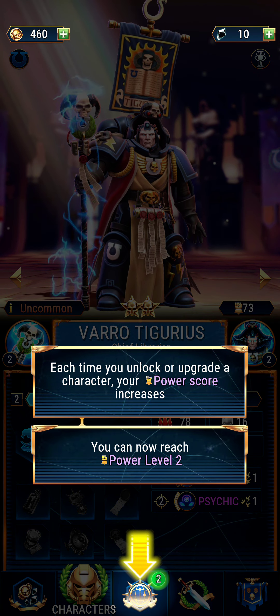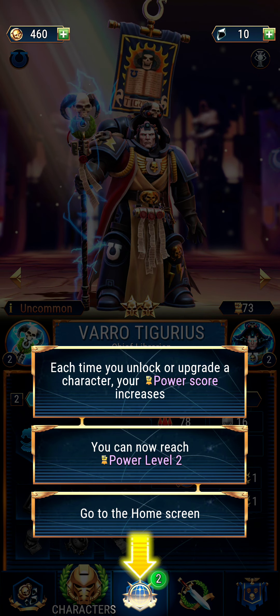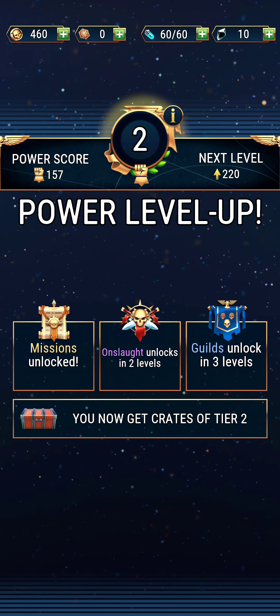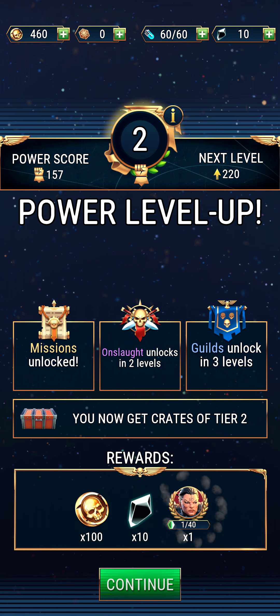Each time you unlock or upgrade a character, your power score increases. Ta-da! Now reach power two. Go to the home screen. So we earned stuff for leveling up — that's part of the currency at the top. One of these currencies is empty.